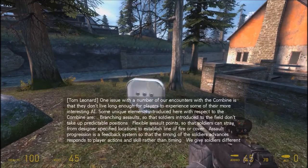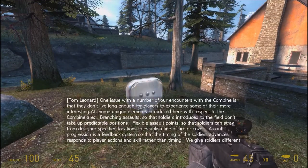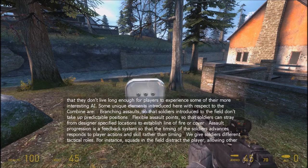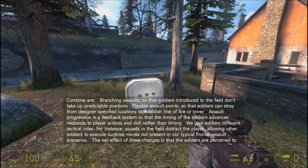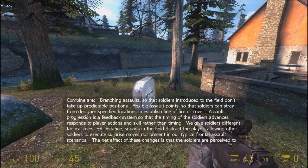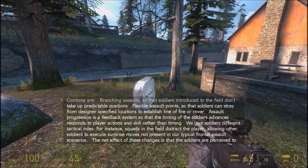One issue with a number of our encounters with the Combine is they don't live long enough for players to experience some of their more interesting AI. Some unique elements introduced here are: branching assaults, so soldiers don't take up predictable positions; flexible assault points, so soldiers can stray from designer-specified locations to establish a line of fire or cover; assault progression, a feedback system so soldier advances respond to player actions and skill rather than timing; and giving soldiers different tactical roles — for instance, squads in the field distract the player, allowing other soldiers to execute surprise moves not present in our typical frontal assault scenarios.